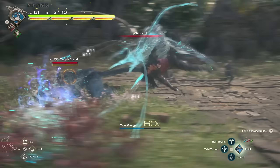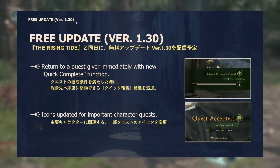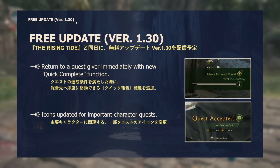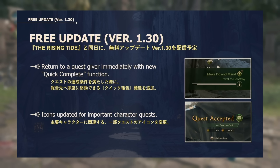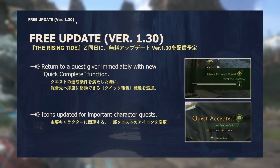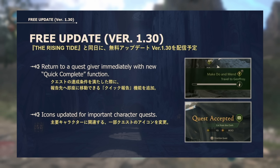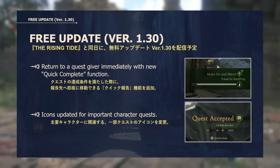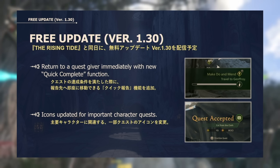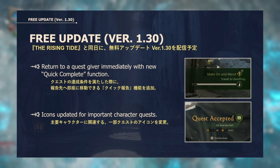It's not just the DLC that's getting an update — the base game is also receiving its 1.3 patch, adding a ton of new quality of life features. The first among those is immediate return to the quest giver: as soon as you complete a side quest, the game will give you an opportunity to teleport back to the quest giver, allowing you to knock out side quests a lot faster. There are also going to be brand new icons — with an I — for important character quests, letting you know which quests are most important to do.